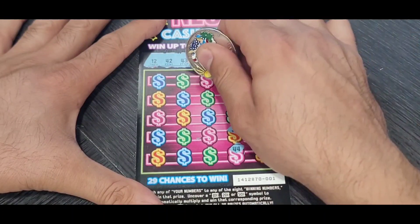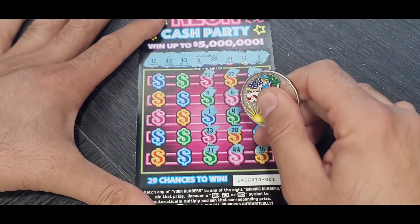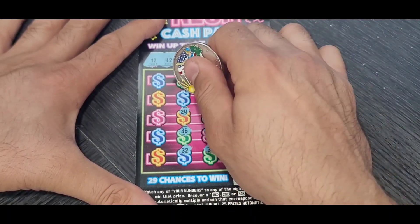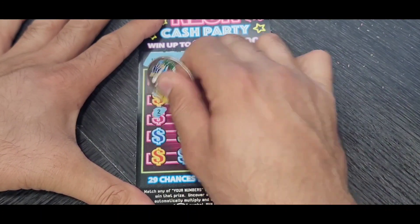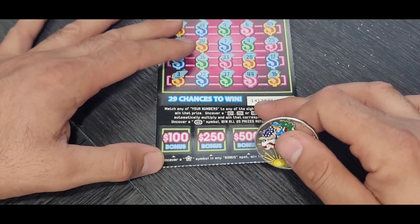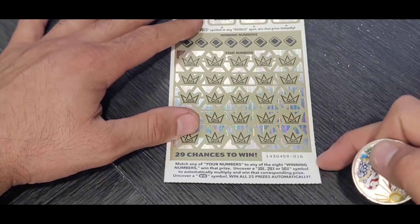Single 6, 27, 23, single 9, single 8, single 1, double 3 — we only have a double 2. 37, 32, 12, 32, 36, 24, 34, 18. Last row: 35, 38, single 2. Last two numbers: 14 and single 3 — nothing to match. Let's start the bonus: $1,000, $500, $250, and $100. First one — a loser ticket, like always. Neon Cash Party 2023, ticket 16: 10x, 20x, 50x, and win all.